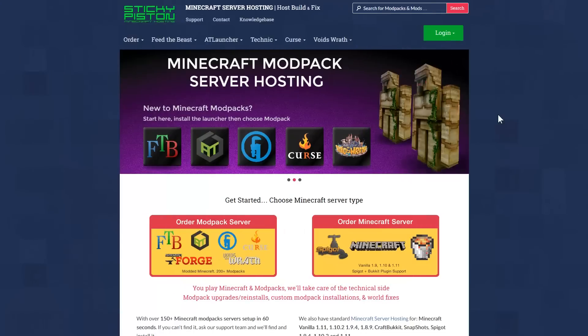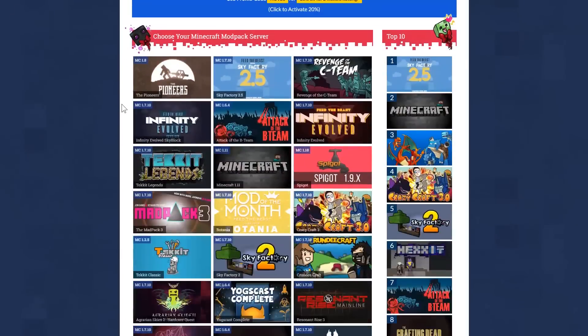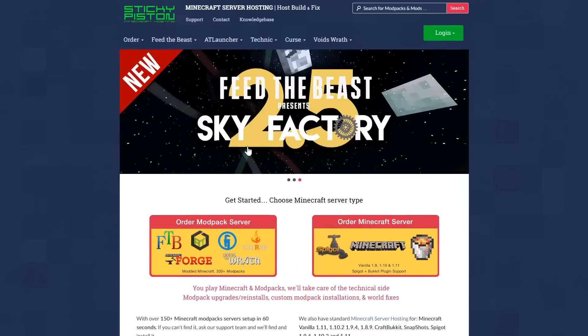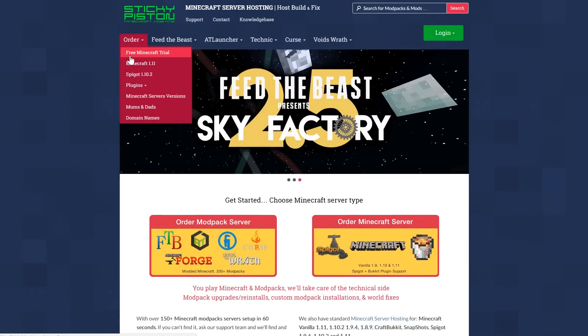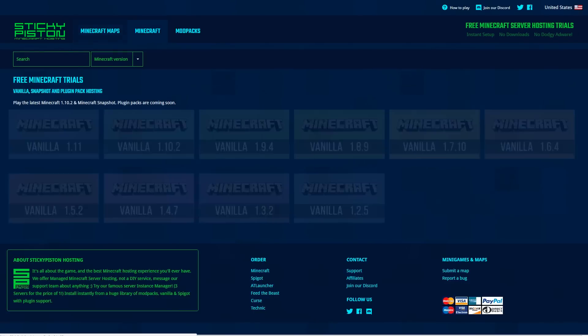Here is a temporary solution from a company that is hoping that you'll test out their services and then buy it later. Let me show it to you. Here we are on StickyPiston.co on their main page. It talks a lot about the services and prices they offer. But for you, you're going to want to check out the free Minecraft trial — go ahead and click that under the order option.